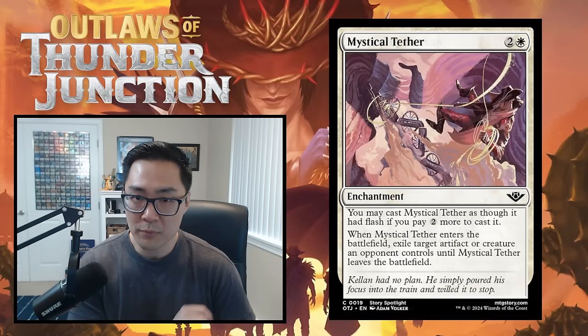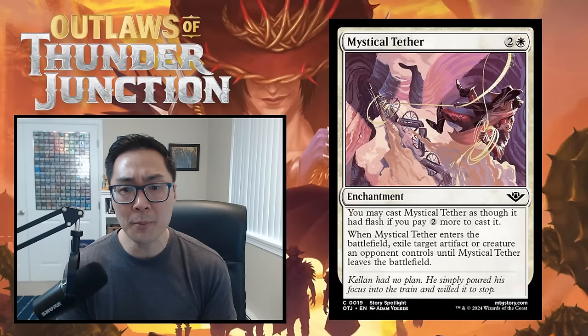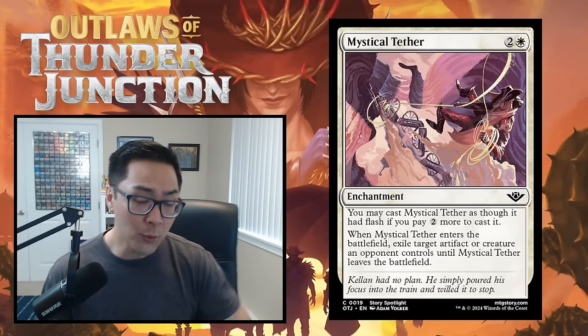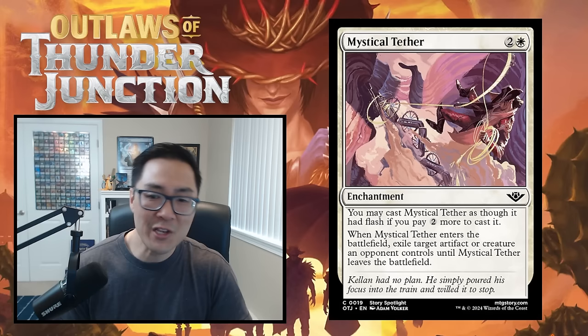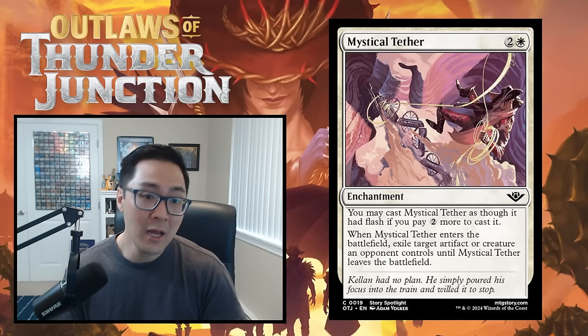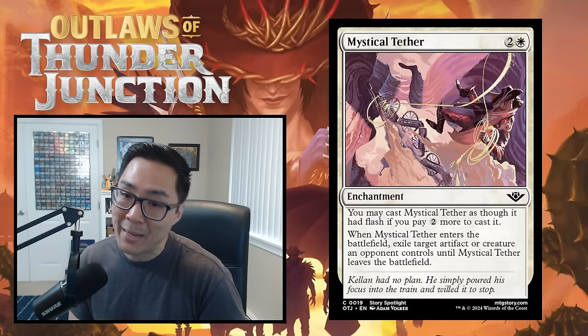Mystical Tether is a common — a 3-mana enchantment, but you can pay two more to cast it at instant speed as a 5-mana enchantment. When it enters, exile target artifact or creature an opponent controls until it leaves. This is essentially a flexible banishing light effect at common. I would be shocked if this isn't white's best common — 3-mana kill anything, with the option to flash it in for 5 mana to blow out opponents or trigger your not-casting-spells-on-your-turn abilities. This is a B-level common. Take it highly.